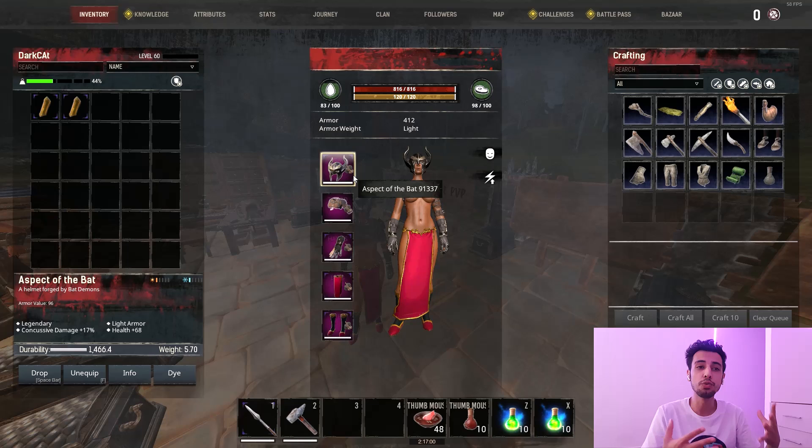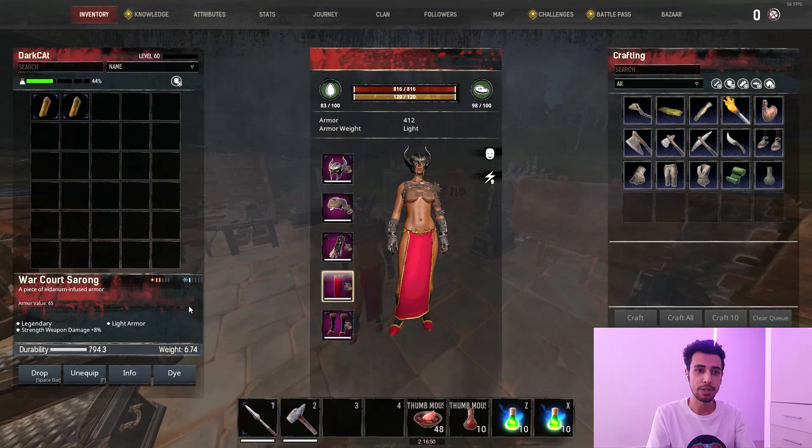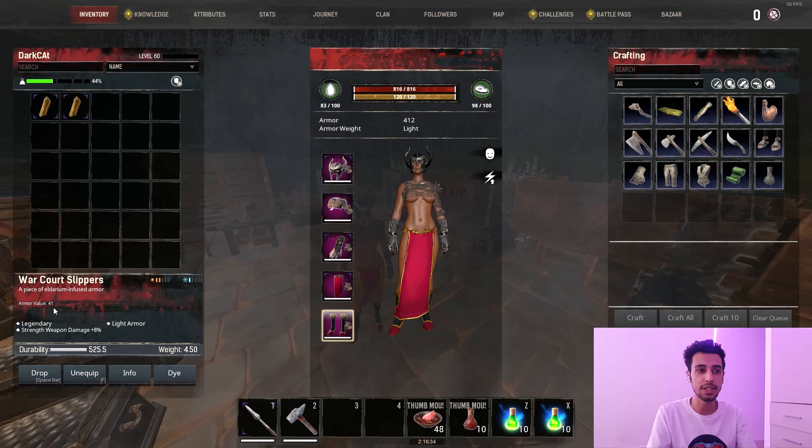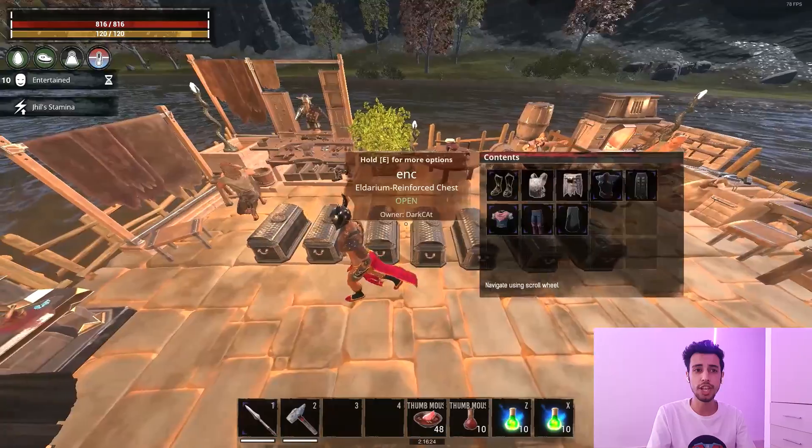For the pants I chose War Court. We already have two pieces of vitality so you don't want to go full vitality — you need to balance your gear. If you have two pieces on vitality, you choose two pieces on strength damage. The War Court gives you 8% strength damage, which is the most damage you can get. For the boots, also War Court — 41 armor and another 8% strength damage.